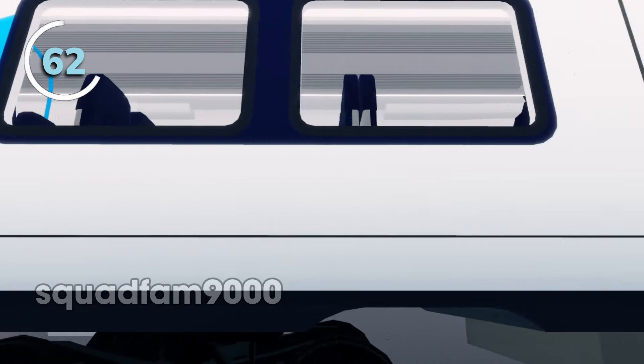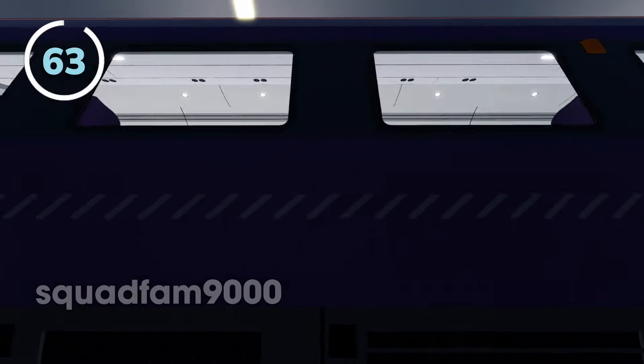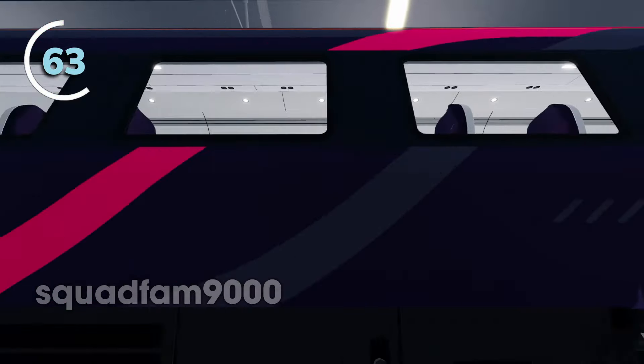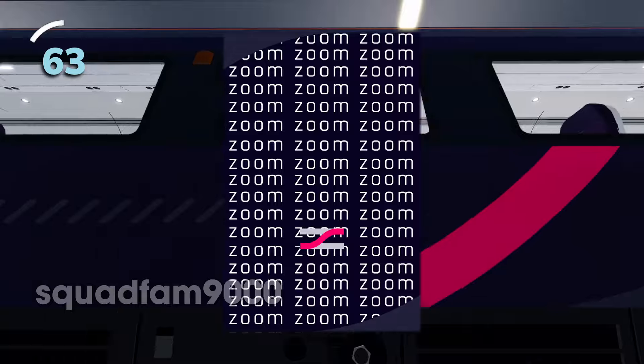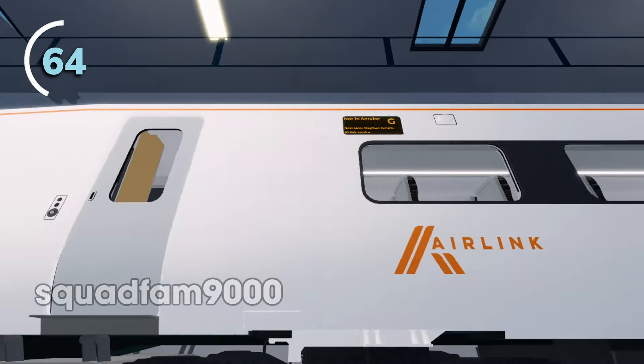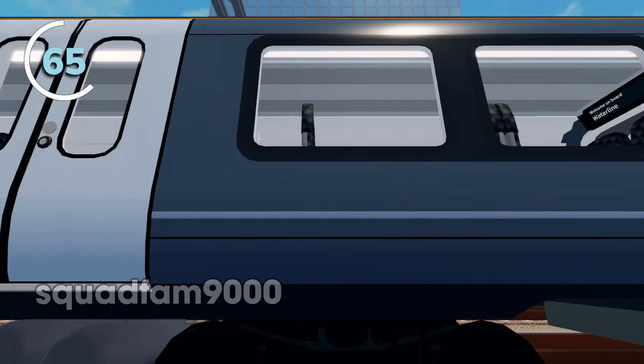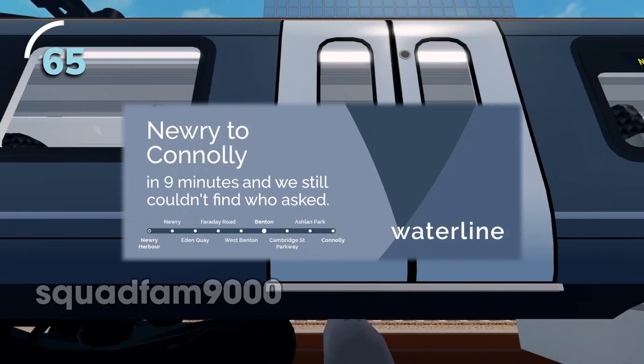Stepford Connect uses the colour blue as a central part of their branding, as well as italic text. Stepford Express uses pink and navy blue with futuristic-looking text. Air Link uses the colour orange with rather thick text. Waterline uses a bluish-grey colour as a central part of their branding.